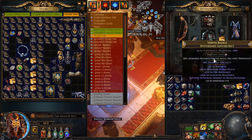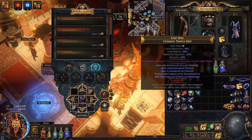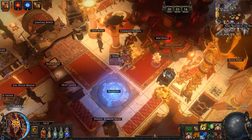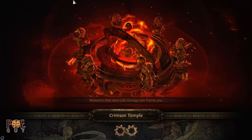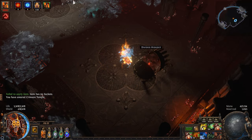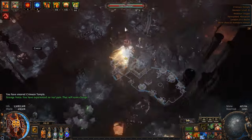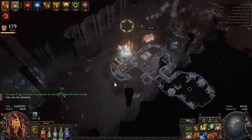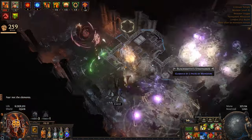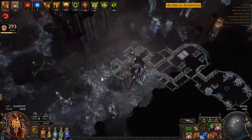Now we take the granddaddy of all headhunters. I put this in, and we look at the buffs at the top. I want similar item quantity, similar pack size — a fair and square comparison. We open the delirium. We had 8–10 buffs with the replica headhunter. Keep in mind the price difference: this one is 170 divine orbs, the replica is cheap — you get what you pay for.